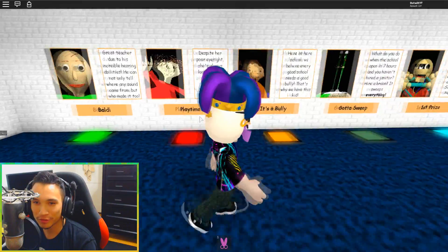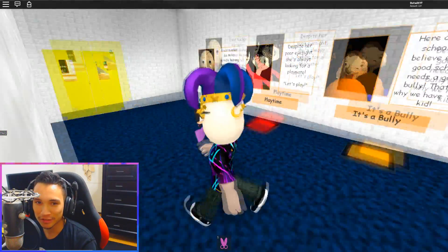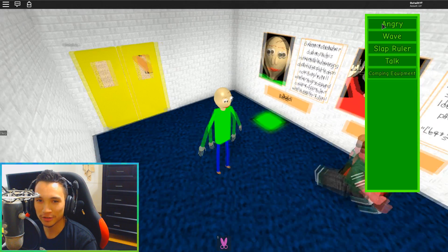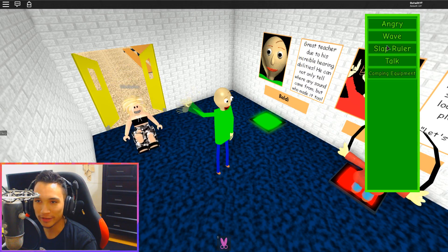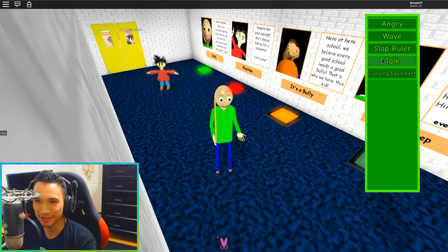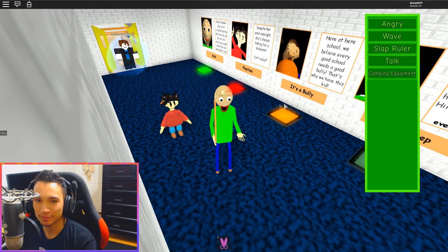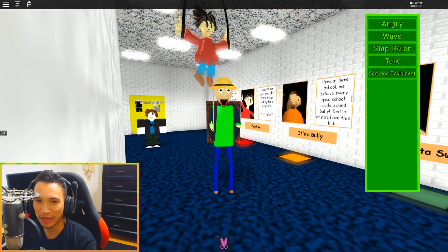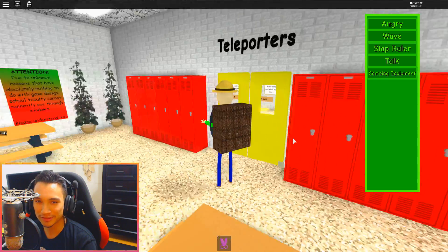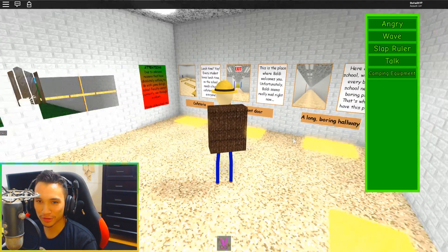Let's go into the morph room and let's find somebody. Actually, let's just be Baldi, shall we? There we go. Now we're angry. We can wave. We could slap people with rulers. Talk. This is pretty cool. And then we even have our camping gear.